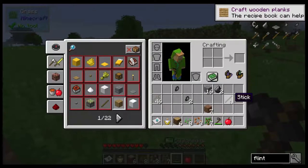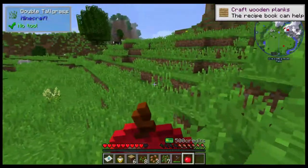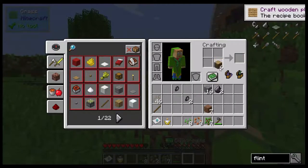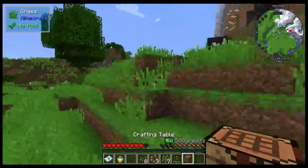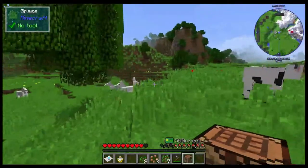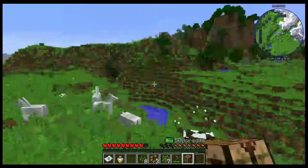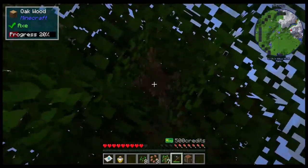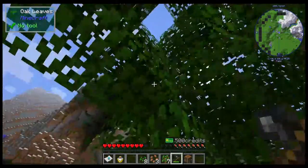I didn't get any sticks from that but I did get the oak sapling and an apple, which is actually good. I'm going to go ahead and eat it right now. Now that I have these, let me just double check something. Okay — now I can make the axe if I so desired. I think I might make my house over there; I think that will be a very good spot to begin, due to the amount of water that's near it. I can easily make a farm there.